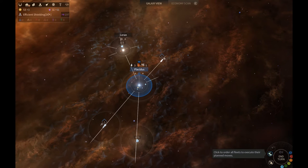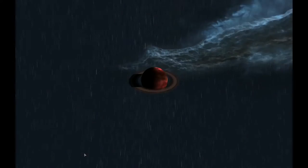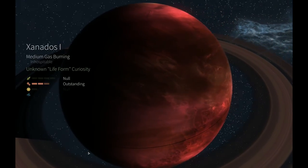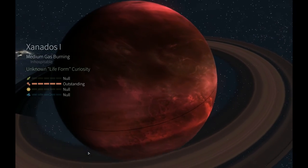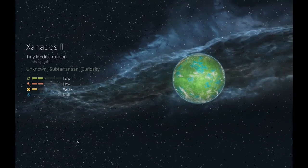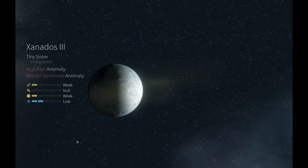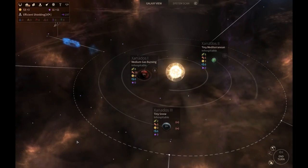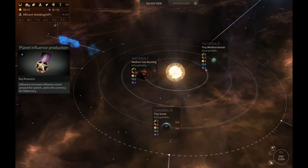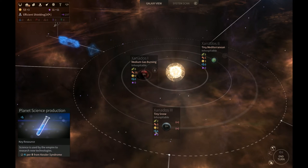So I click this button? Yep. We found Xanadu down here, but it's a bad system. Click on it. Okay, we've got a medium gas burning, unknown life form curiosity, tiny Mediterranean. Mediterranean's not bad. But it still doesn't have any strategic resources that we need. It has no anomalies — wait, this thing has six science. The things on the right are the anomalies, so hover over them. Yeah, those are bad anomalies.